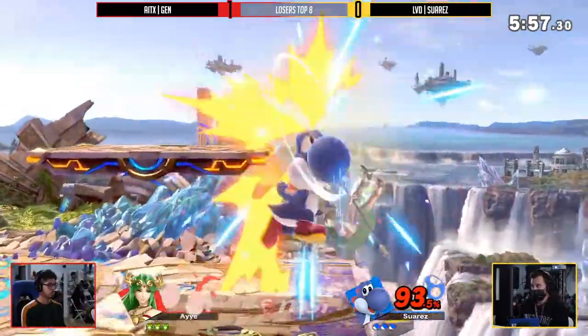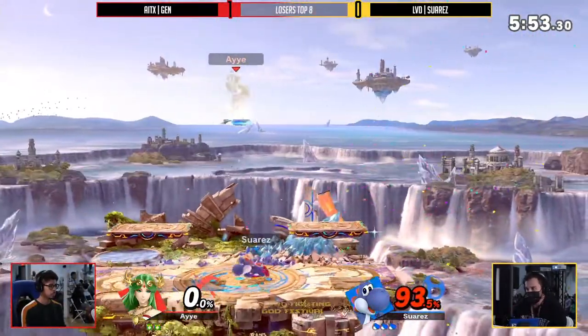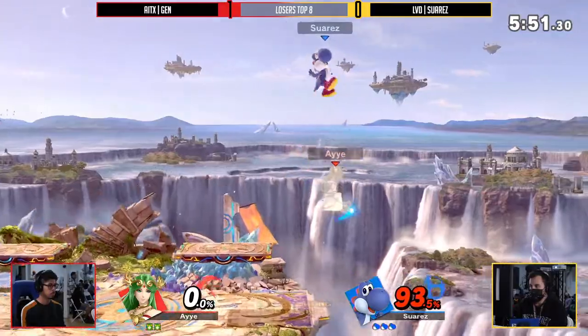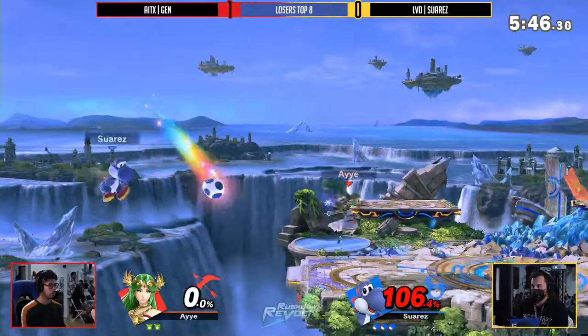And yet he's still on the offensive, chasing with an air, staying in tight with forward air. Oh, it's the egg too! Oh my gosh, that was insane. Suarez running in after that and shielding the back air, knowing he was going to come out — that is next-level awareness, holding his lead right now.